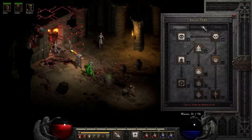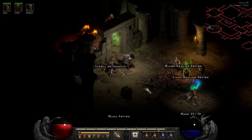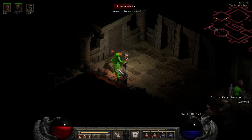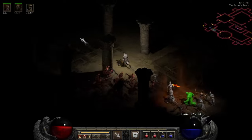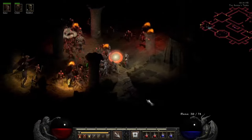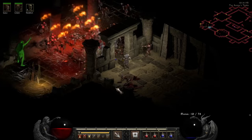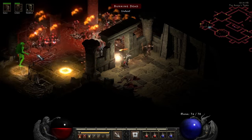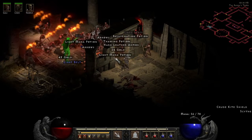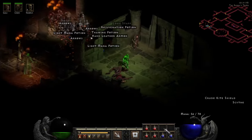Maybe I will go get a Blood Golem here and try it out. There we go — gotta get past these guys. Holy crap, there's a bunch of them! Holy crap, there's a bunch of them — work! Don't die! I'm gonna put a portal up here just in case.